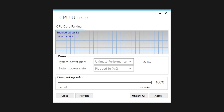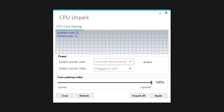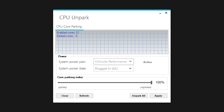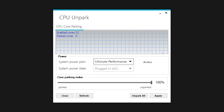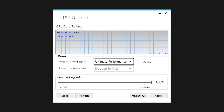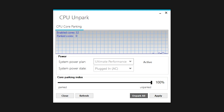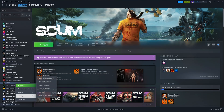Next is Unpark CPU, a very useful application — right-click and run it as Administrator. Windows by default parks cores that are not in use, putting them into a sleep mode which can cause performance issues. To fix this, slide the Core Parking Index all the way up to 100. For the System Power Plan, change it to High Performance or Ultimate Performance if available, then click the Active button and Apply. This disables all power saving features on your processor.